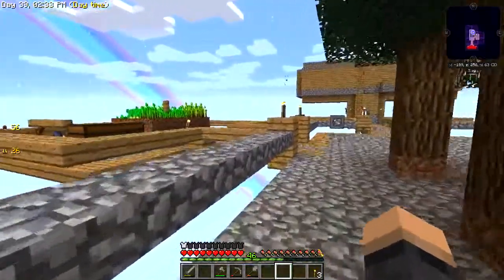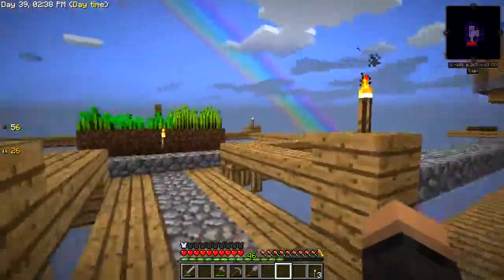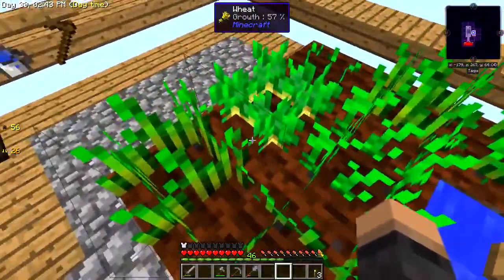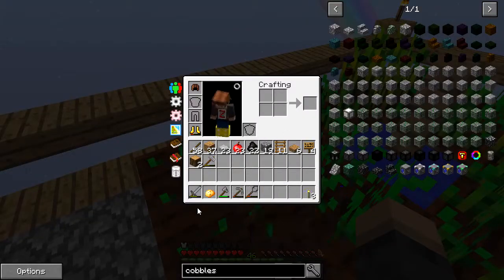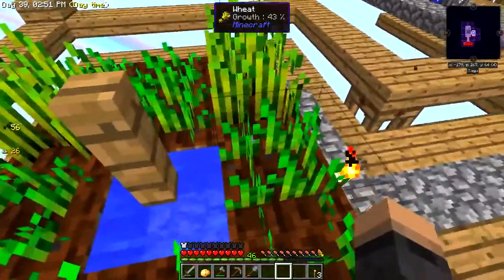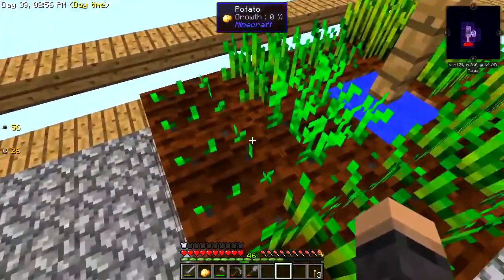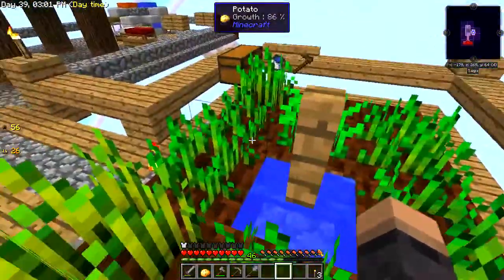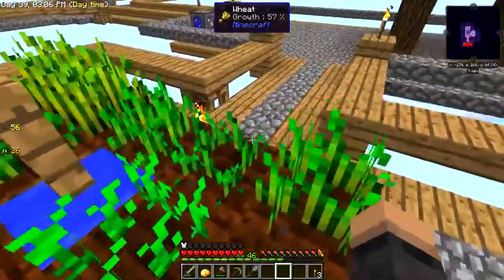What else have we got? Well we've got a little garden area over here. Obviously with me killing mobs on that side I've been getting some wheat and some potatoes - everybody loves a potato. So yeah, I'm making some wheat and potatoes. I've got a little watering can over there which speeds them up, because they are cruelly slow.